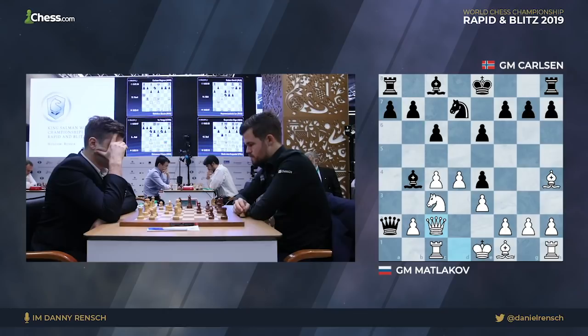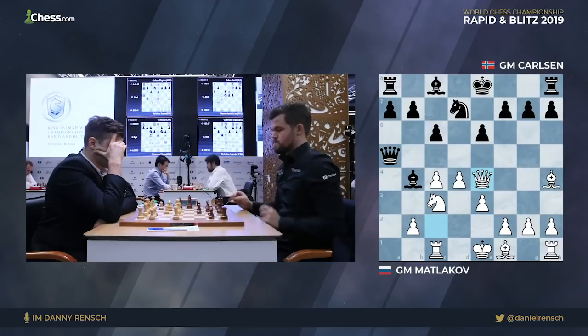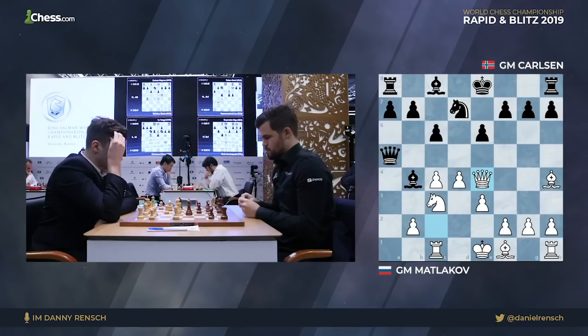Magnus takes a moment and instead of playing knight to b6, retreats the queen to a5. This move is a novelty that was quickly met by queen takes e4 from Matlakov, no longer afraid of hiding the fact that he knows what he's doing. We see Magnus' expression suggesting he realizes he's worse and has proven himself against someone who clearly knows this variation.